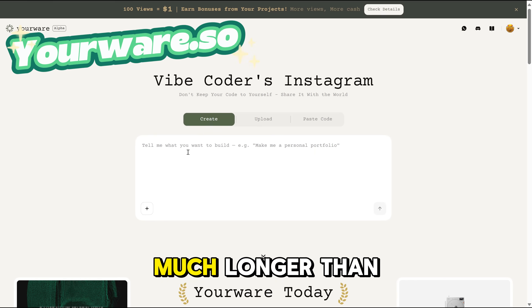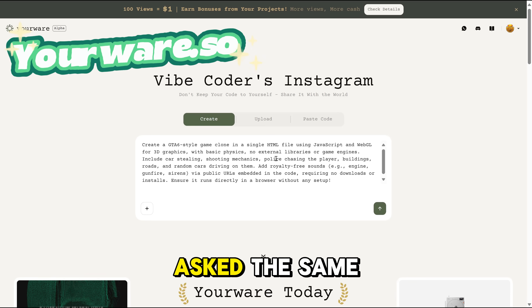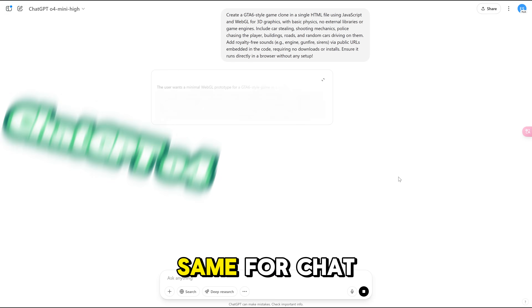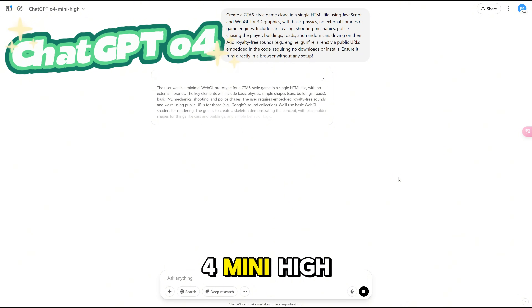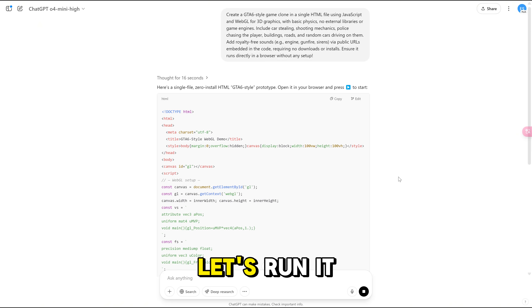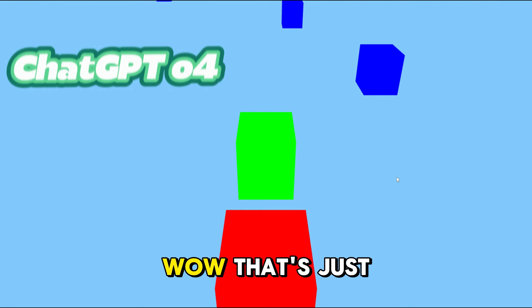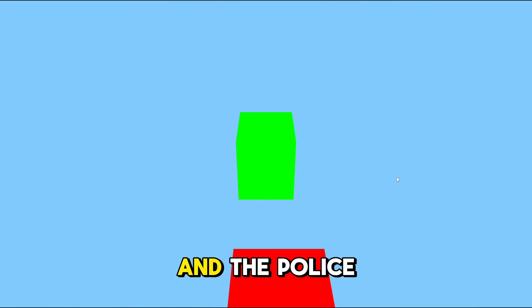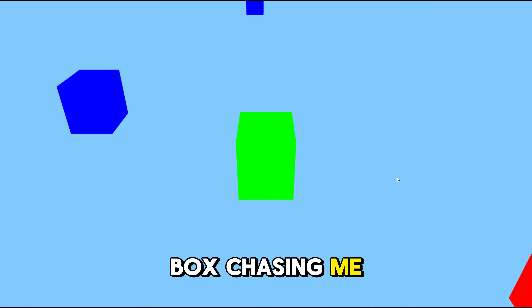It's taking much longer than I expected, so meanwhile I asked the same prompt to the Yourware platform. While waiting, I also asked ChatGPT new model o4 mini high, and it surprisingly gives an almost instant result with the code. Let's run it. Wow, that's just pathetic. I was really expecting much more from the new model. I guess I am the green box that I control, and the police is the red box chasing me. You be the judge.